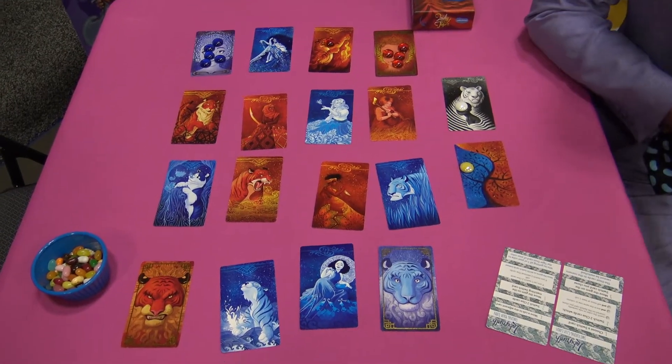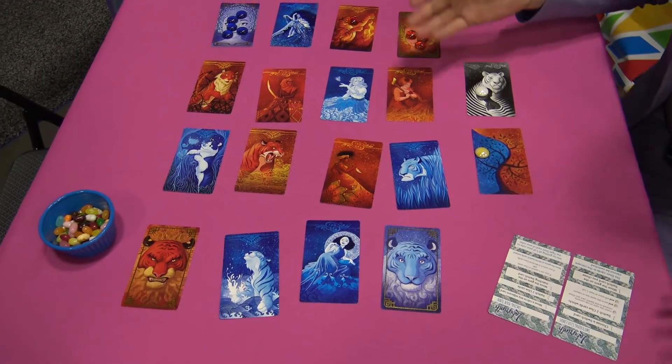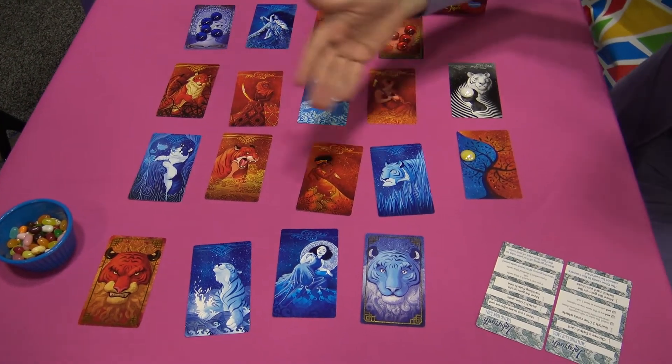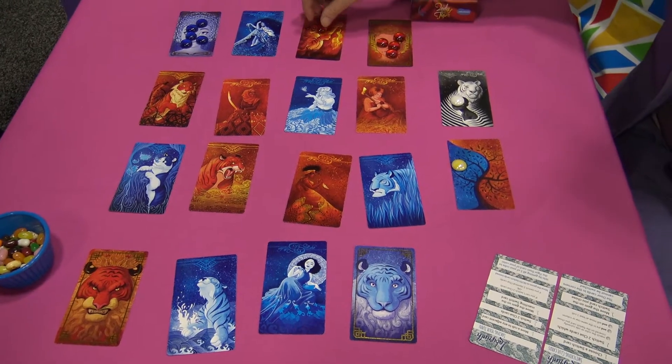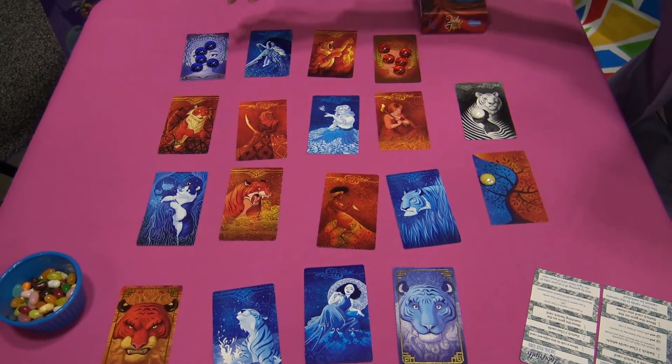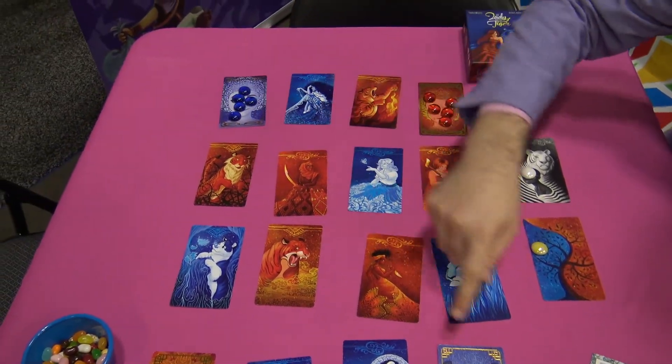Lady and the Tiger. Tell us all about it. So, Lady and the Tiger is a set of five different games that all use these exact same components — 18 unique cards by an ex-Disney artist and 25 glass gems. This is one of the variants. This one's called Labyrinth. The aim of the game is to get your five tiger cubs back home.